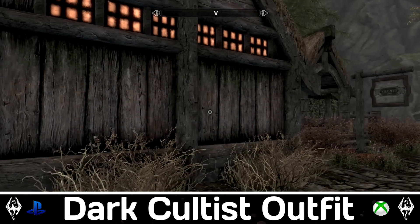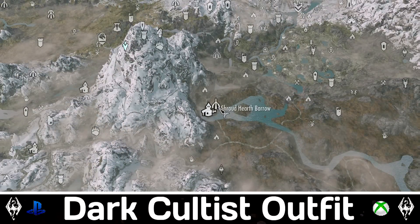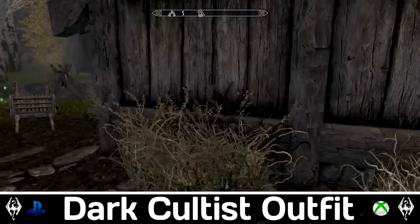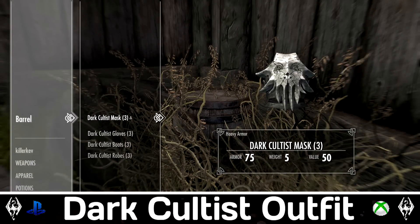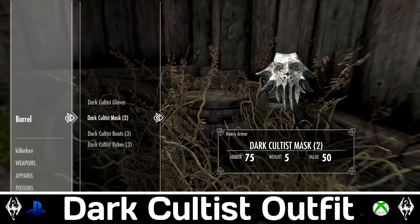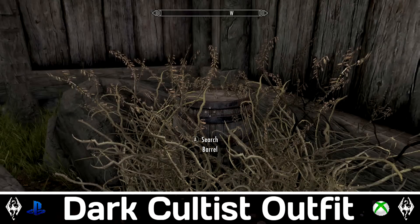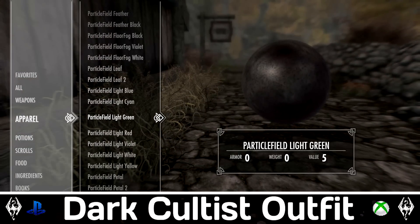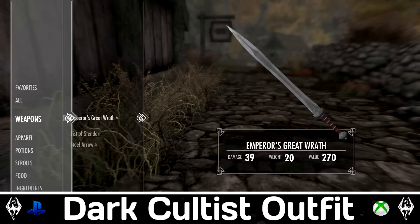Dark Cultist Outfit. This is already a requested mod. This armor can be found in a barrel next to the handcart in front of the inn in Ivorstead. The pieces have the same stats and enchantment as the original armor pieces and can be tampered with as well. They use the vanilla body, so if you're rocking any body replacer those are not going to work. I believe this is compatible with male and female, though not sure if it's configured for beast races. Overall it's a nice new armor for a mage — I haven't covered a mage armor in a while. I think the last ones we did were the Battle Mage and the Lagria armors.